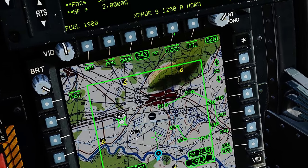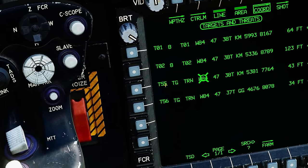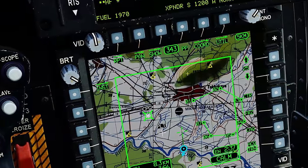If we went to the coordinate database we could see under threats that it reserves T55 and T56 for the pilot terrain point and the co-pilot terrain point.